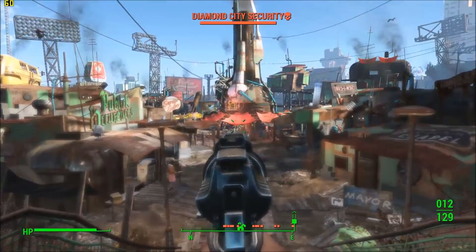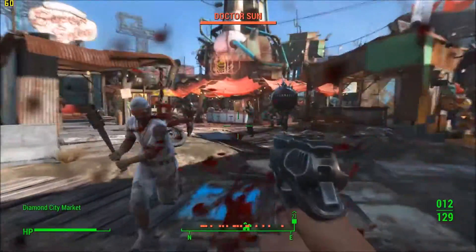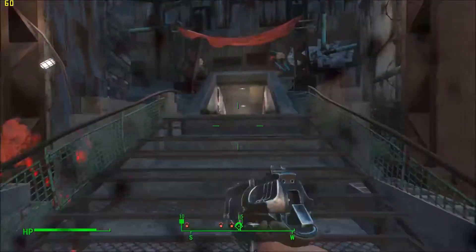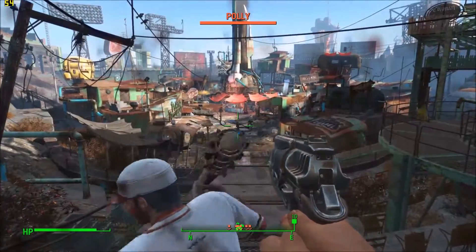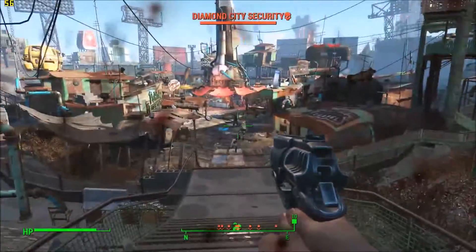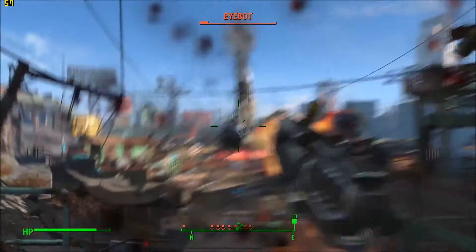Attack some of the NPCs and get the entire city to attack you. If you're down at street level you don't really get a performance drop because there's not much being rendered. But if you go all the way up to the city entrance — that's where you come in and see the statue — the frame rate drops to about 54 to 55 fps. This is what we're aiming for. If you can hit above 50 fps in this scene, which is probably the most intensive in the game, you should be good to go.